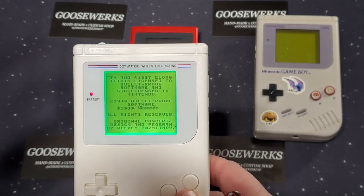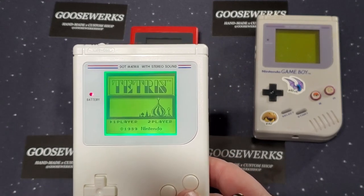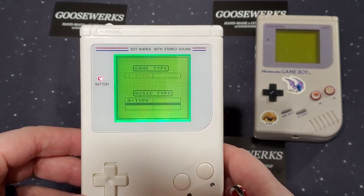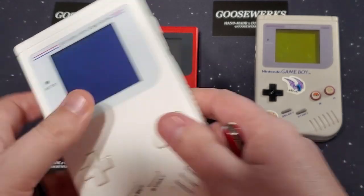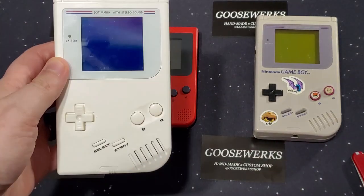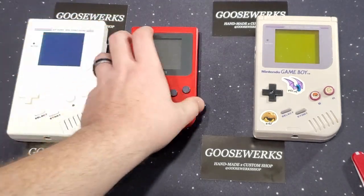If you flip the other switches, it actually does the inverse — it makes the white black and the black white. You get those colors. How awesome is this? I was happy as anything to get this, and he does some fantastic work.